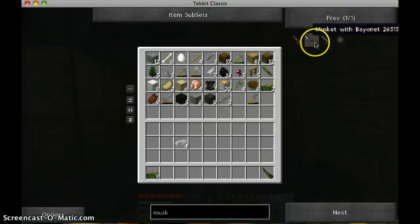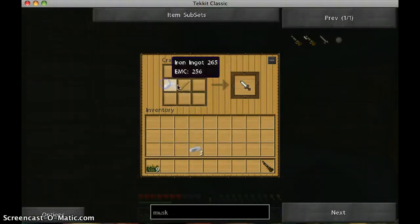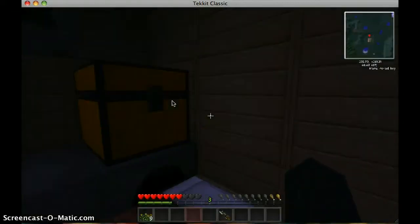Now then — I think it's like this. Iron knife — a musket with bayonet. Okay then. And that's going to be pretty easy, actually.